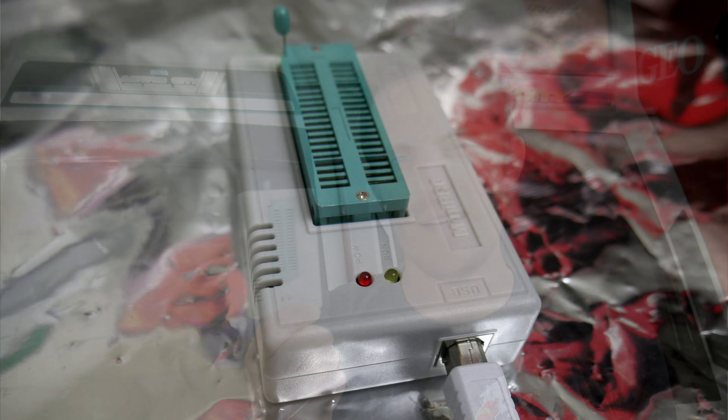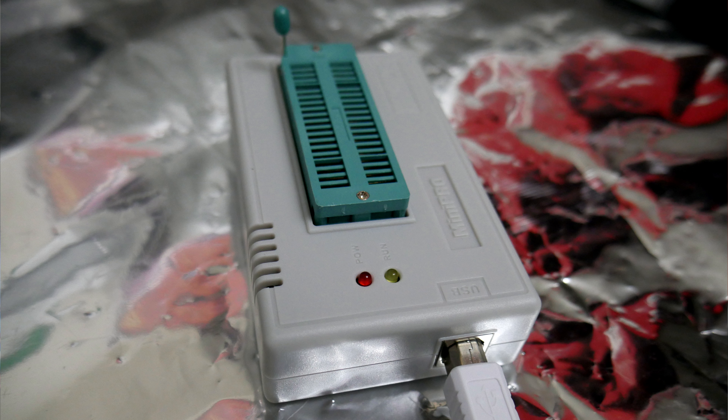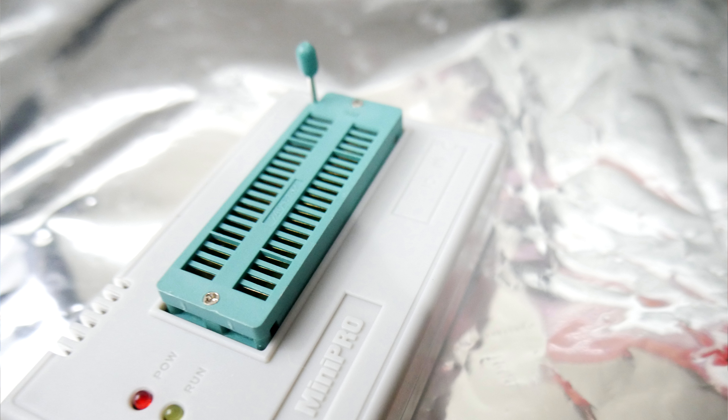To burn the chips, I'm going to use this Mini Pro chip burner. It's very cheap — less than $40 on eBay. It may take a while to get if you order from China, but it will do the job. The one thing you're going to want to be careful of is chip orientation — notice the notch goes at the top. We're putting the chip in using all the pin slots, then just lock the chip like that. The USB goes right into your laptop or desktop, and off we go.